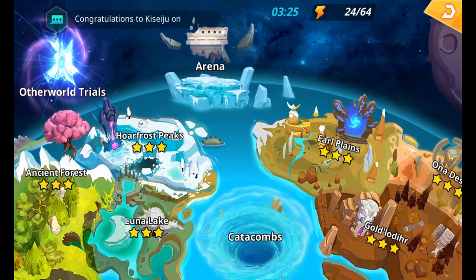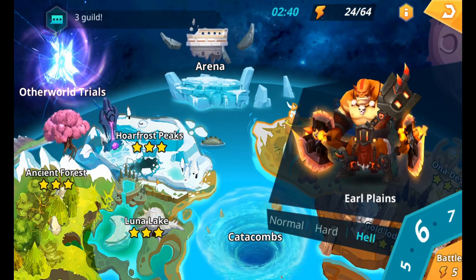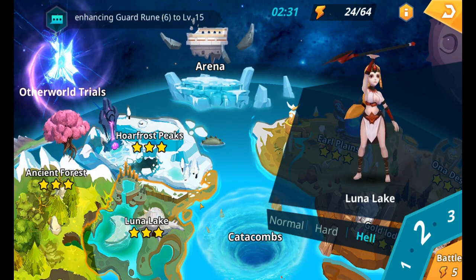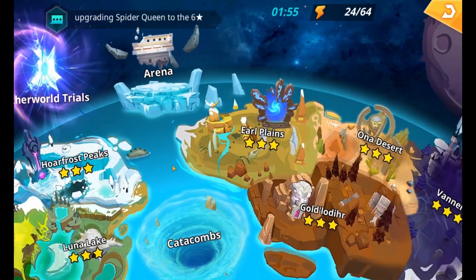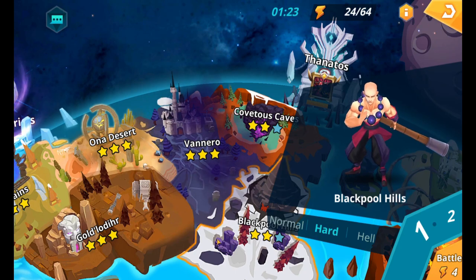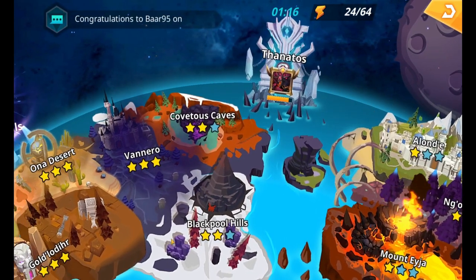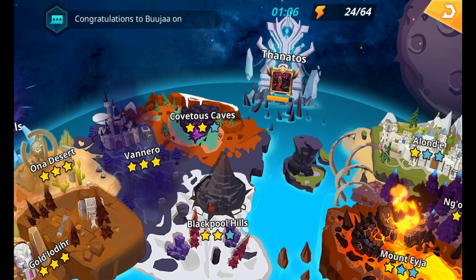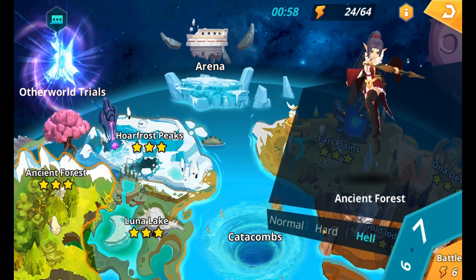Once you've got your heroes, head to the map and work through the level path, taking out enemies along the way. Pick up a few runes and equip them on your champions to make them a bit stronger — it doesn't matter too much what they are at this stage, just as long as they're giving more damage or effectiveness. Work your way up through these levels, leveling your heroes as you go, aiming for Blackpool Hills level one and progressing as far as you can. Once you've cleared those stages, head back to the beginning and start working up to Hard difficulty.